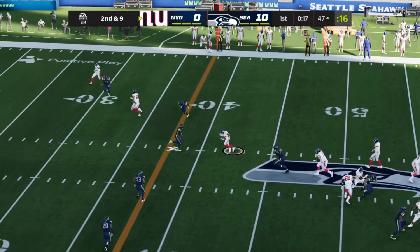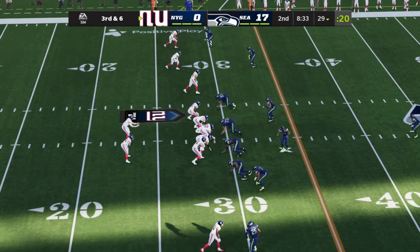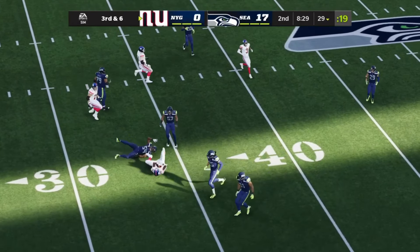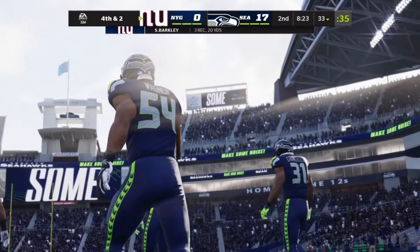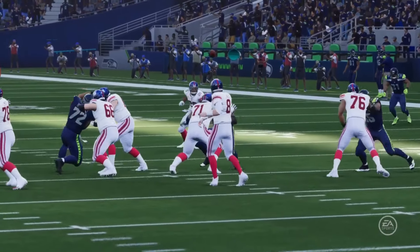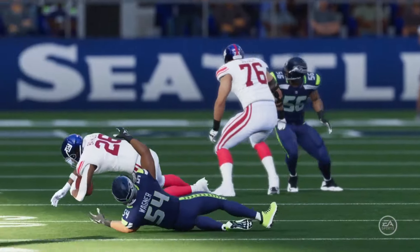Looking to throw — Jones — and he'll get this underneath, dropping it off for Barkley in third and six. Back to throw, Jones — that's complete. He's got Barkley out of the backfield, and he's going to be stopped a few yards short of the first. That doesn't get him the first down and brings up a fourth down situation. Really nice job defensively — they knew where the sticks were and got the stop before it.